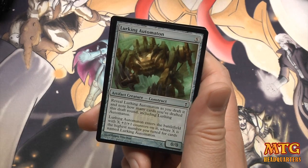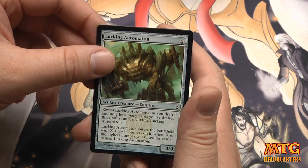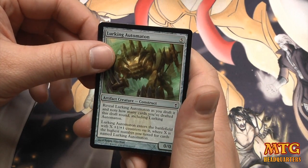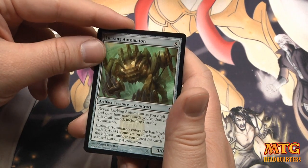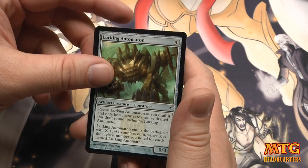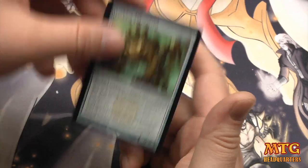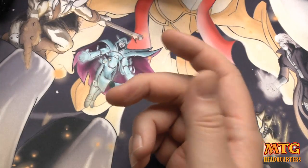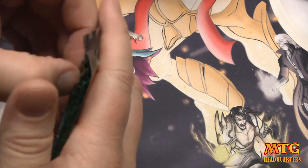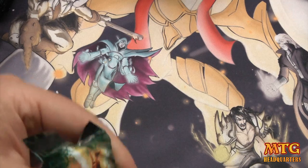The old Lurking Automaton — this is really cool. You draft it and note how many cards you've drafted during the first round including Lurking Automaton; it enters the battlefield with X 1/1 counters where X is the highest number noted for cards named Lurking Automaton. So if you draft it eighth or something like that it could be quite large.